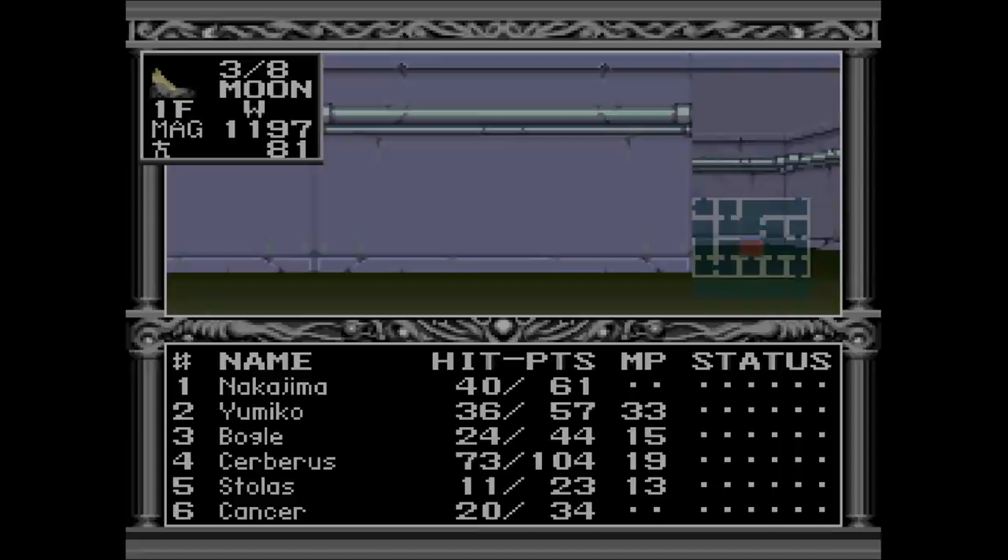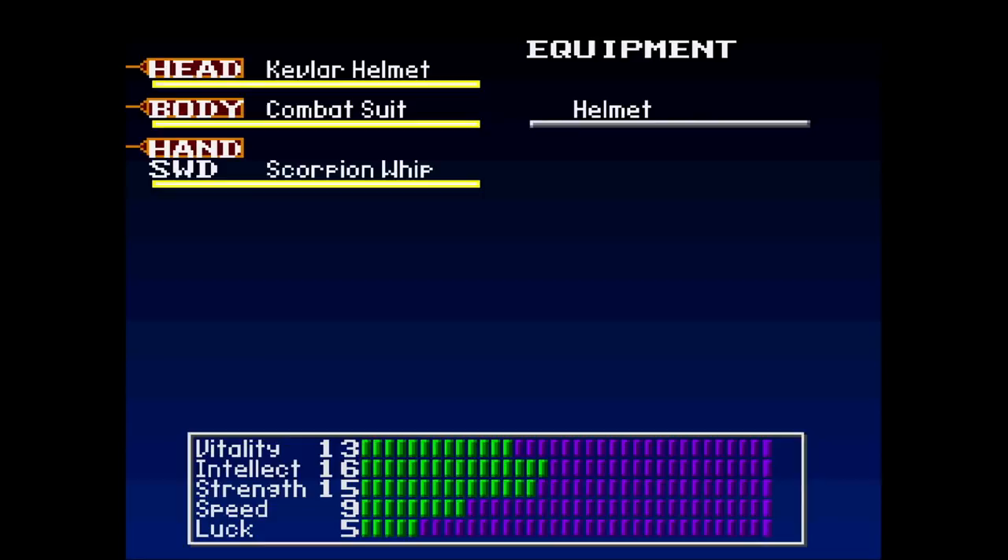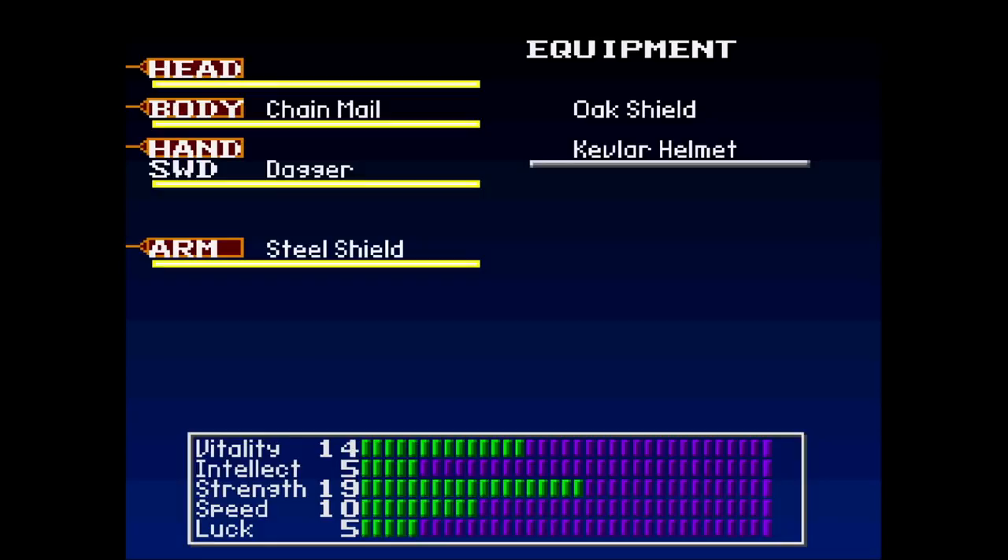And just because Nakajima's still kind of running behind, I figured I would buy armor for him first, because I think Yumiko's actually in a pretty good spot right now. So, kind of trying to cover up the weak link of the two. He's catching up slowly but surely — it won't be long.